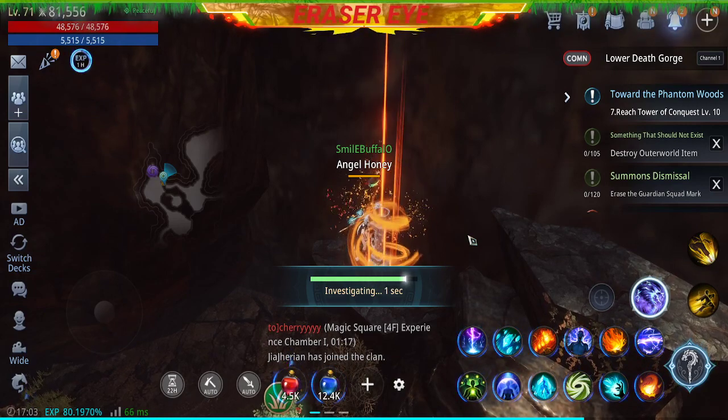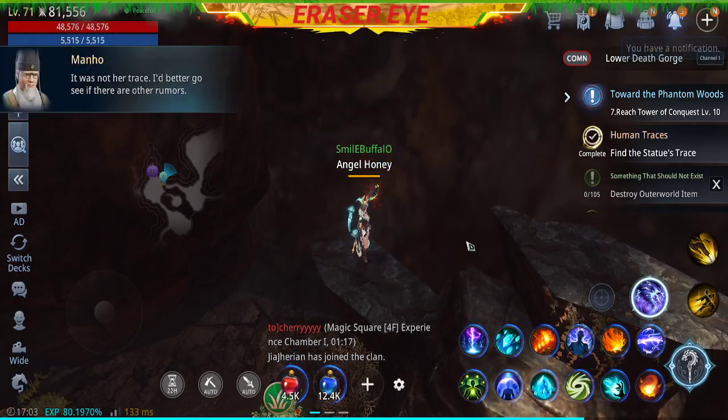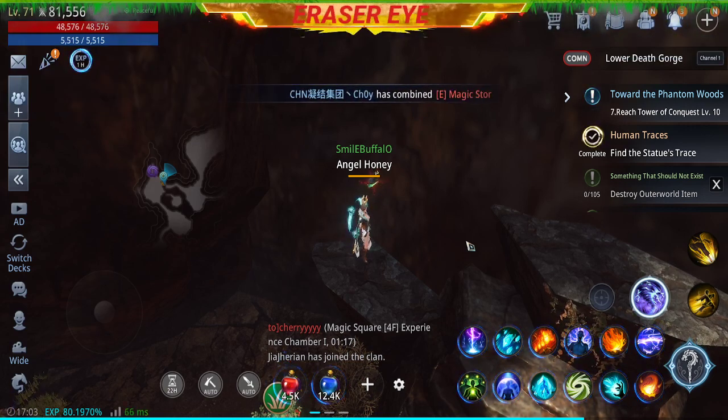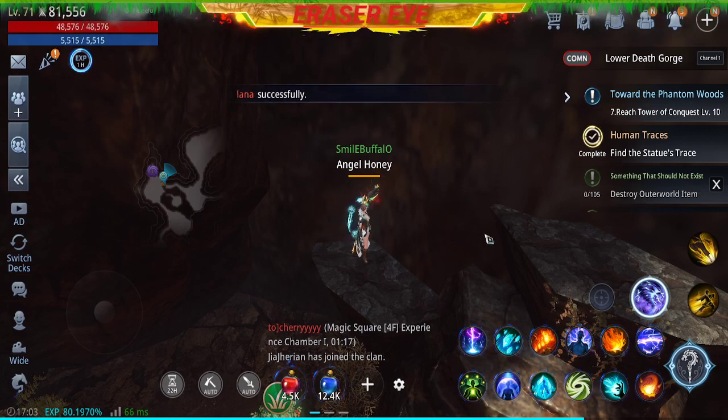Make sure that you like, comment, and subscribe to my channel for more Mirror 4 content. We have completed Find the Statues Trays. This was Razer signing out. Always remember to level up your play style. See you next time. Bye guys.